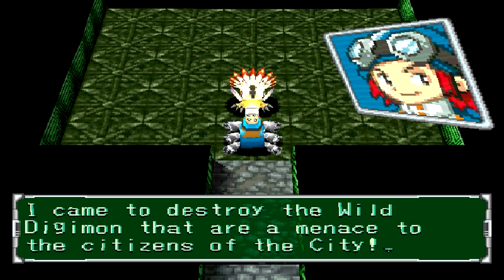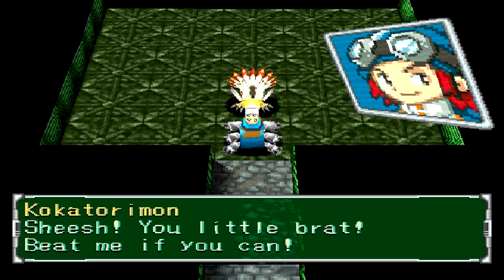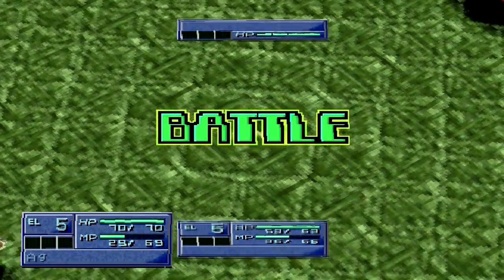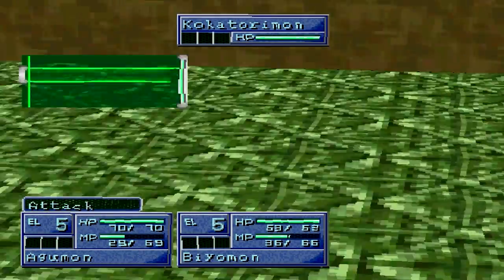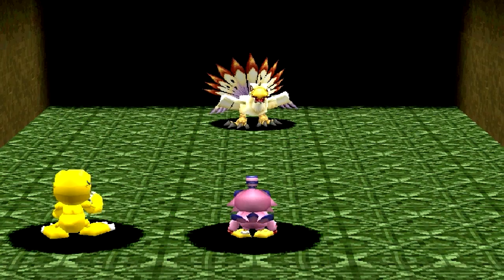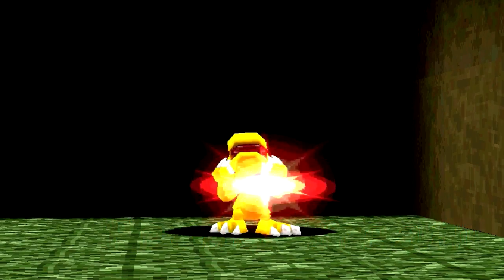He says 'You little brat, beat me if you can — Kakuturmon will show you my power.' So he's not really evil, he's just fighting us to show his power. What's scary is he's a Champion-level Digimon. I'm very nervous for this battle because level 10 would be perfect for this guy, but we're only level 5.